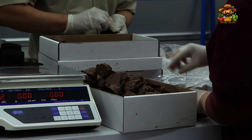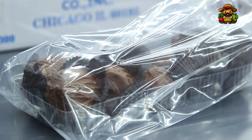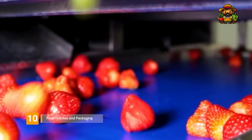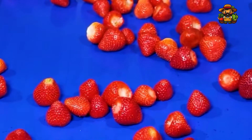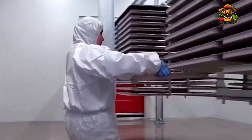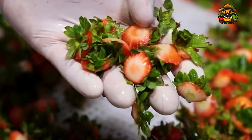Thanks to automation, chocolate-coated strawberries are produced quickly and efficiently, ensuring you can enjoy this decadent treat whenever the craving strikes. After all of this processing, the strawberries undergo their final inspections. A final inspection is performed on each and every strawberry — regardless of whether they are going to be canned, frozen, or transformed into jam or chocolate-coated treats. Robotic systems play a significant role in this final stage, contributing to the reduction of waste and the enhancement of efficiency.